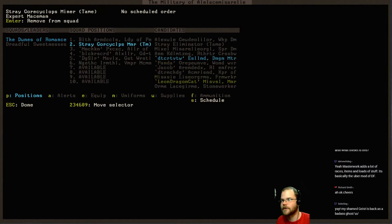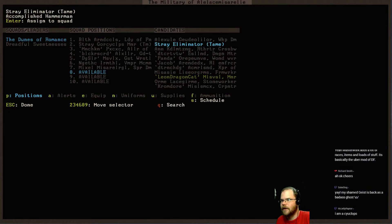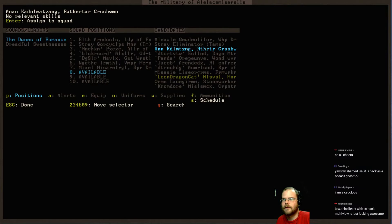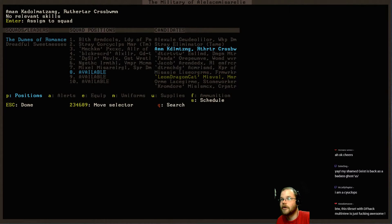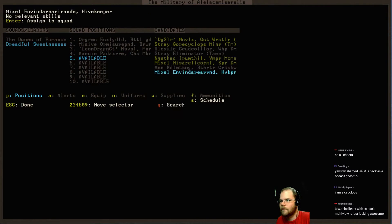Mixel - Novice Speardame. Excellent. And what was the other one? Anon. What are you? Oh, you're a Ruthitar. Oh, cool. Where'd you go? There you are. Excellent.